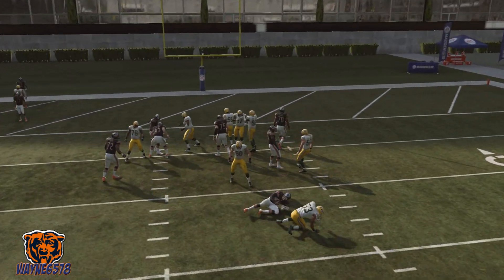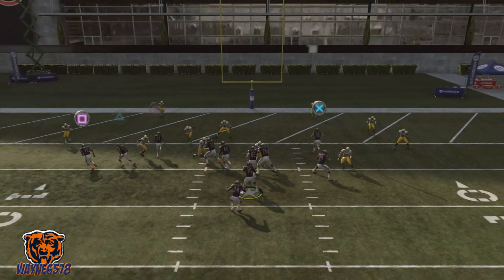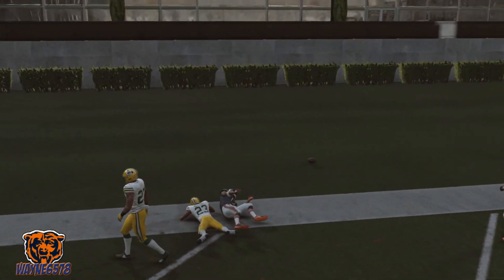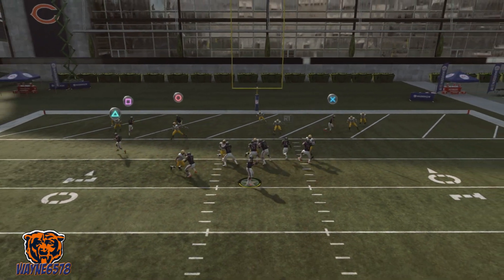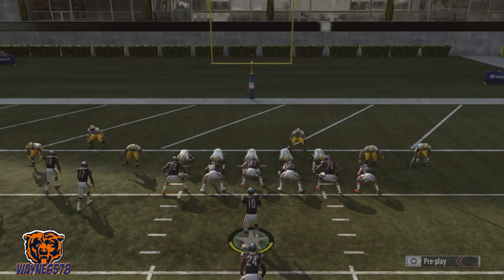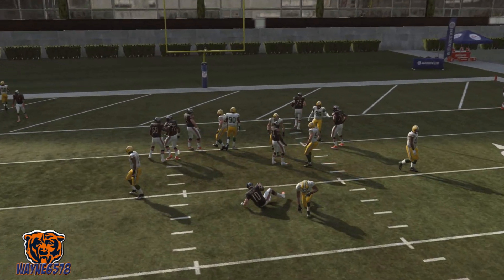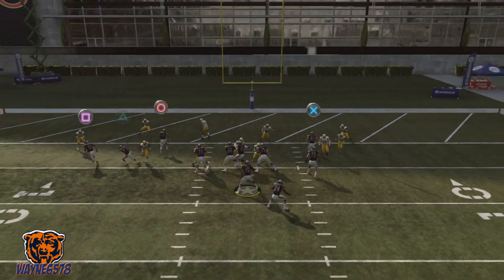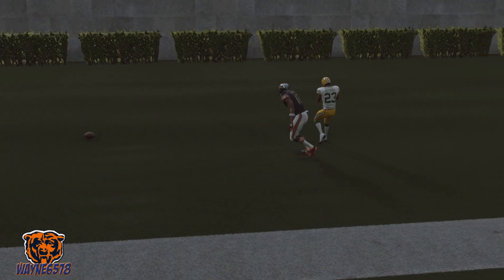Right there we're getting blitzed. You can block that running back, but I like to leave him on his route just to pull that user down. We're getting sacked there. It's just a high pass once that circle goes on his route. You can wait if you have time — wait until that receiver sits down in the back of the end zone — but I like to pass it pretty quick.